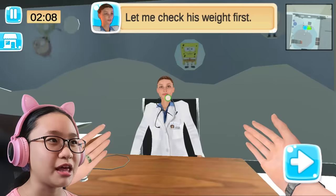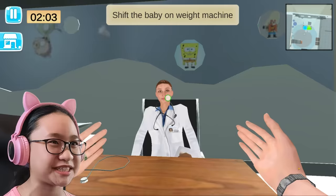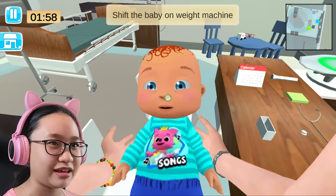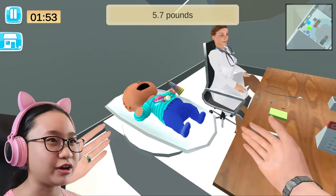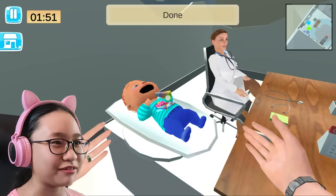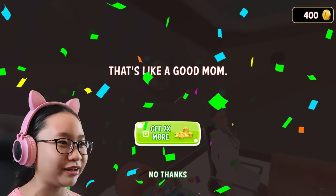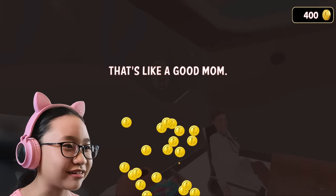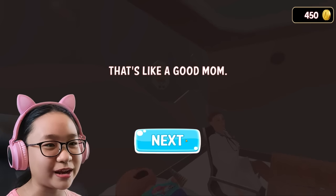Oh, there you are. Let me check his weight first. I will shift him on the weight machine. Shift baby on weight machine — where's the thing? Oh, there it is. Here we go. It's 5.7 pounds. Done. Lady, you look so creepy. What's wrong with you? You can't even blink? Okay, that's creepy. You should have your eyes fixed. Let's go to the next level.